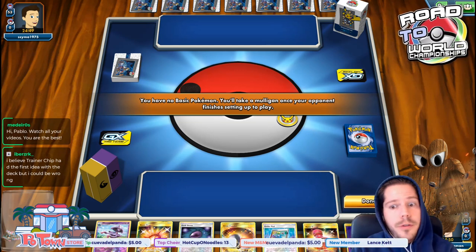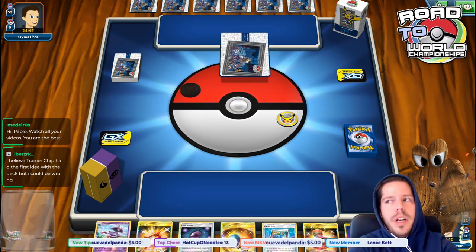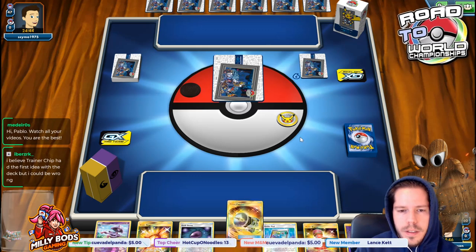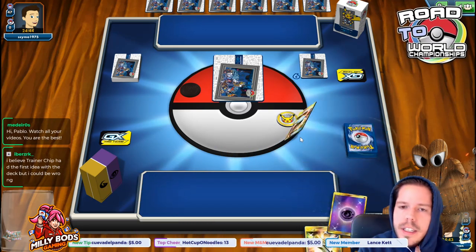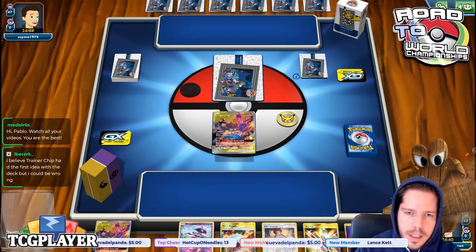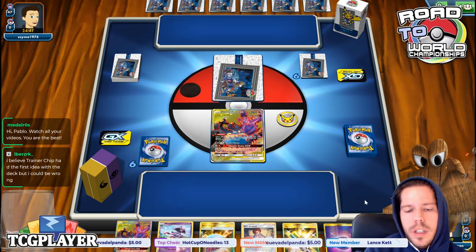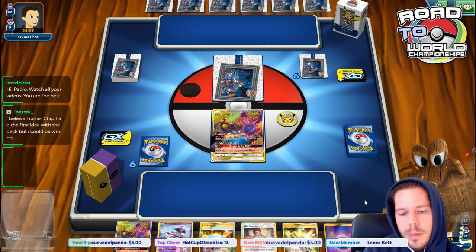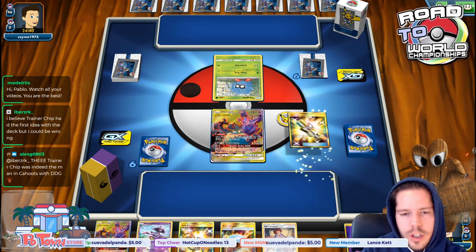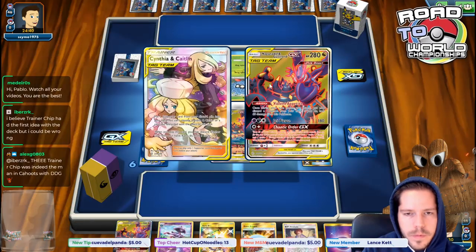The concept was there already with Buzzwole as a first-attacking strategy, and it had been tried out before. It just didn't see actual tournament play or success until LAIC. Honestly, the game is really hard to attribute like — 'this group came up with this' — because there's a lot going on all the time. Anyway, there's a Tangela. I have no idea what we're up against, so I'm going to use Acro Bike.